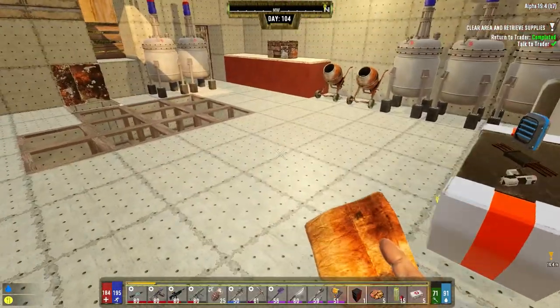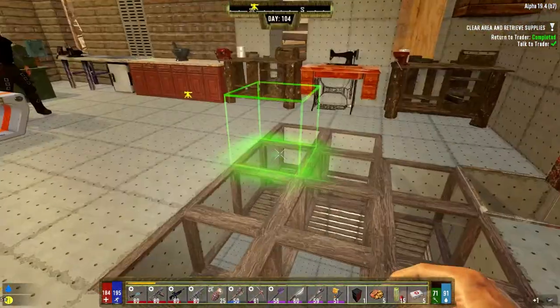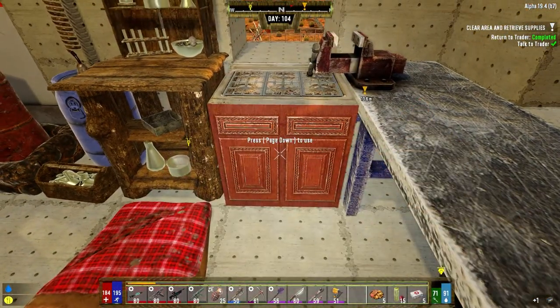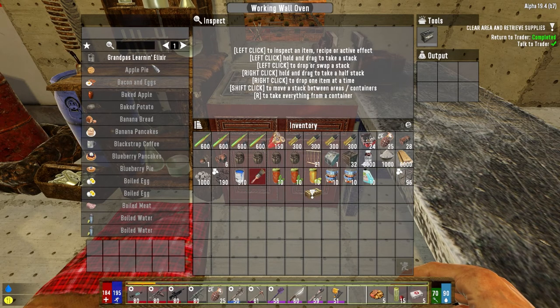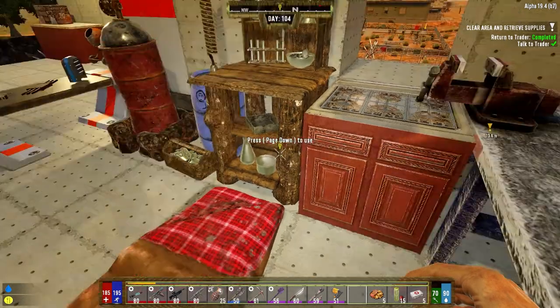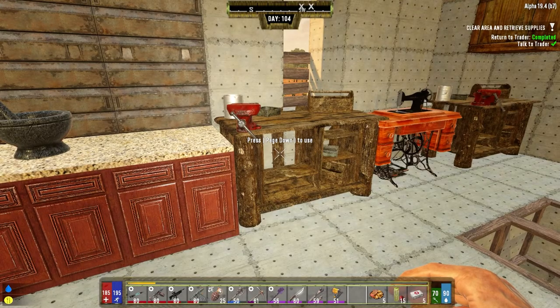And get this stuff started. I need a battery. We should have a bunch. I guess I'm going to put it right here for now - it's not ideal, but there you go. Battery. Grandfather Learning elixir - let's get 10 of them to go. 34 seconds, no time at all. What was the other thing we're going to do?